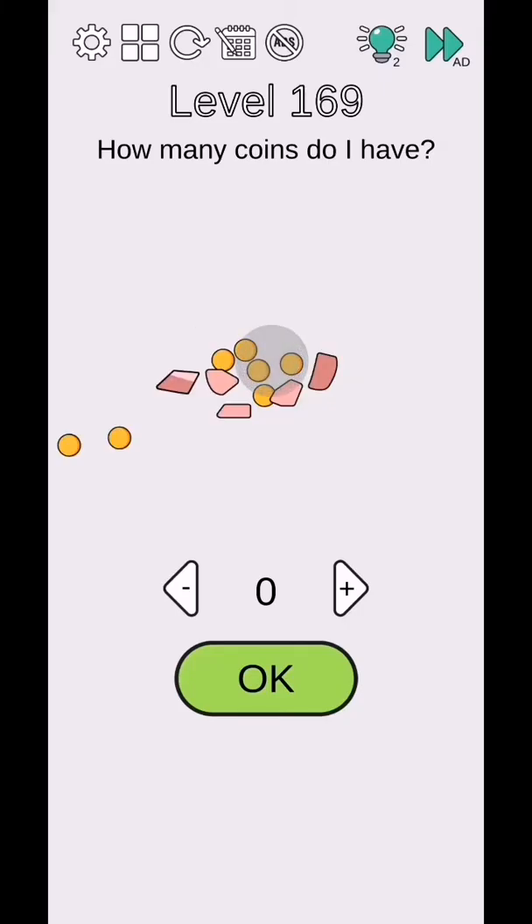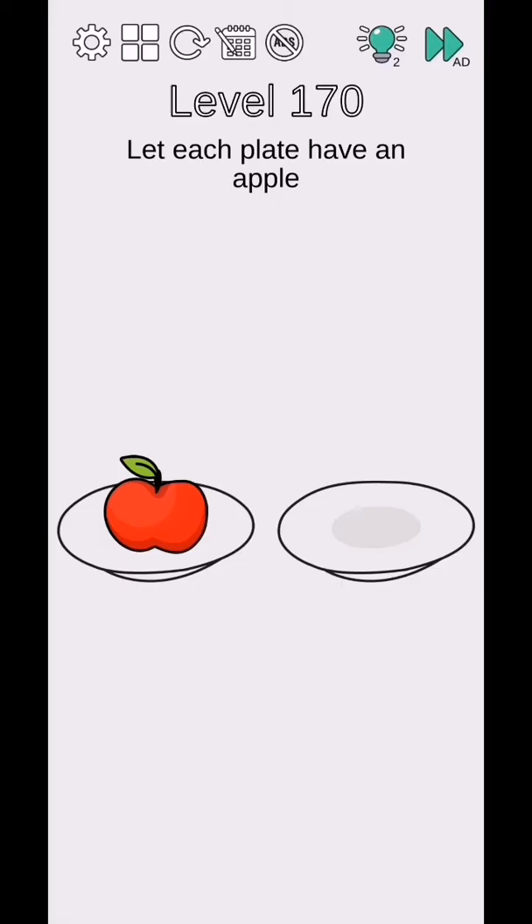Tap on this piggy bank - two, four, five, six, seven - seven coins. They will complete. Level 170 - let each plate have an apple, so move this apple board: one plate has an apple and the other has the apple word. Each plate has apple - level complete.